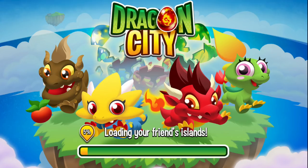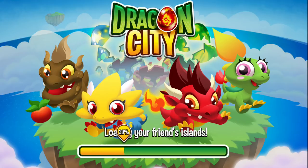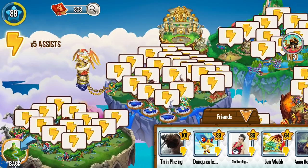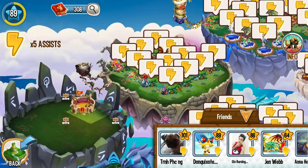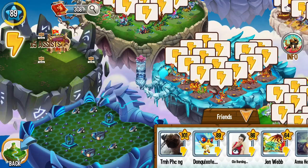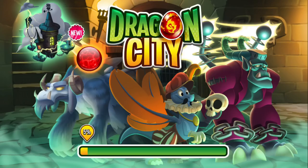Just click visit on any friend's island. After you visit, wait a few seconds and then come back. You will get bonus food from the Dragon Market.